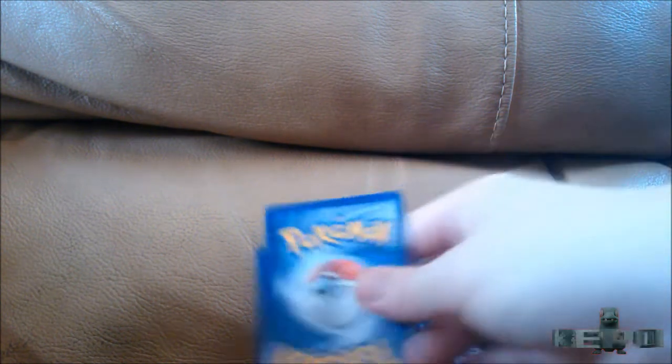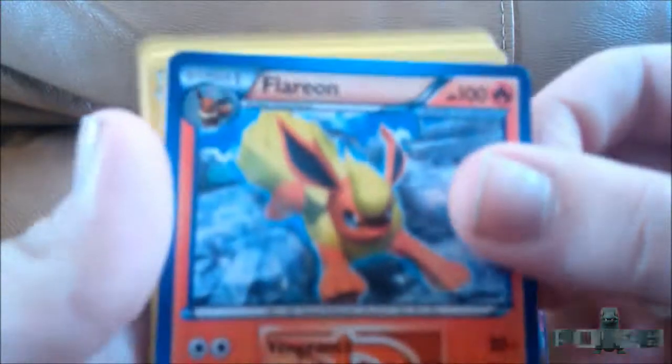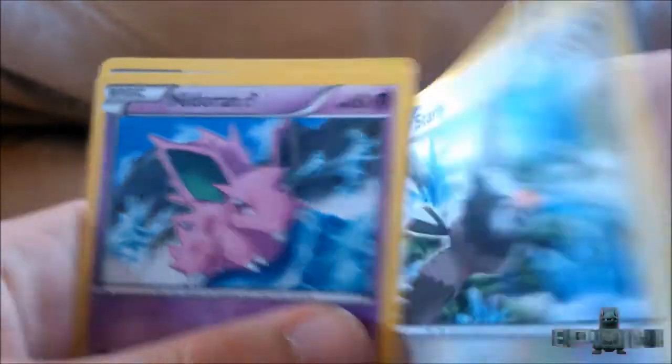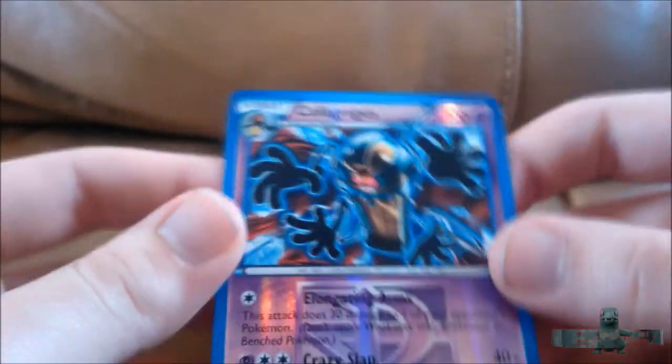What a pull! What a great video, what a great few days this has been. Let's crack into this final blister. I've really had fun opening these for the past few days — thank you very much for helping me get to a year on the tube. Here's to another year. Let's see if we can finish on a high. Flareon, Dragonair, Palpitoad, Makuhita, Eevee, Starly, Nidoran, and a Mankey. The reverse is a Cofagrigus reverse, and the rare is a Nidoqueen.